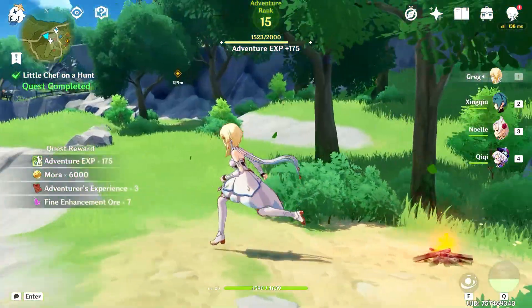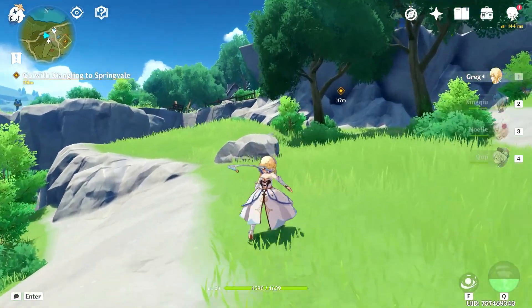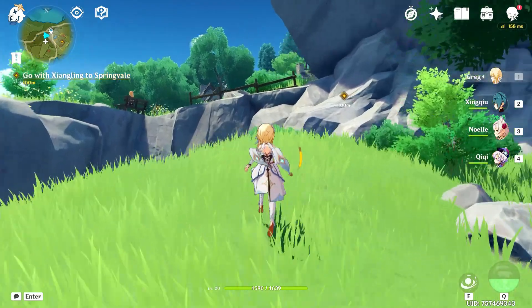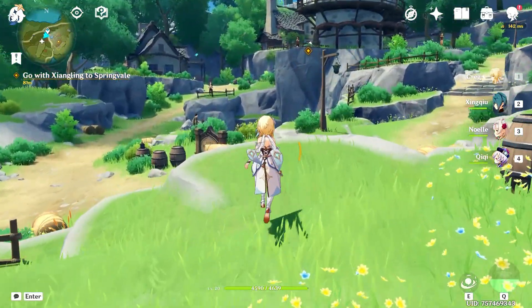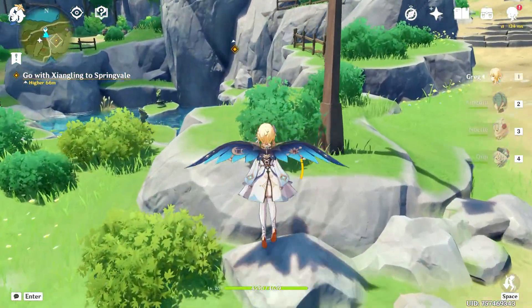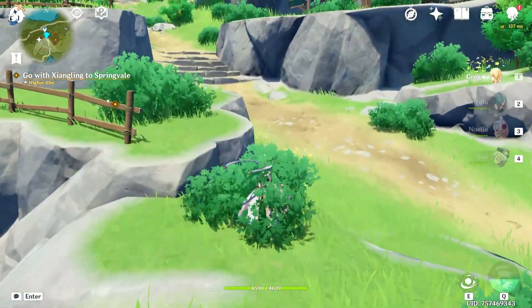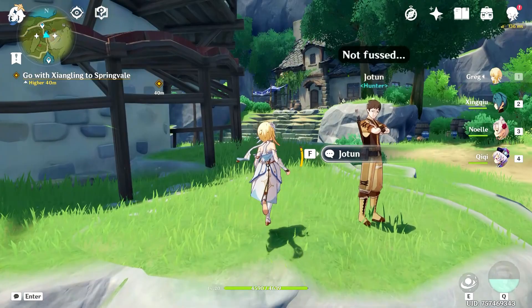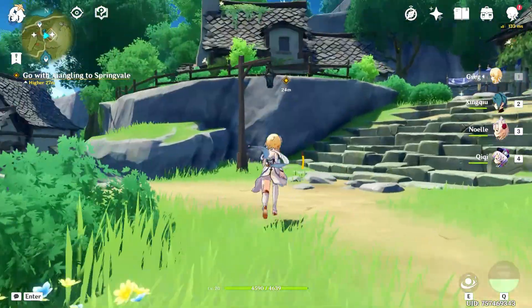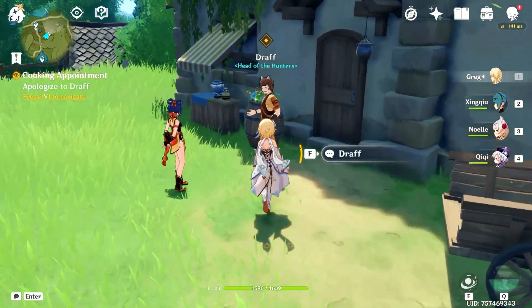Let's check the map — we can walk to Springvale, it's not that far. Xiangling, I understand, is a character everyone gets at some point — I think she's free as part of the story quest. There are some things around here we haven't done, and I'm going to get distracted by all the shiny things as always. There she is — and there's Xiangling too!